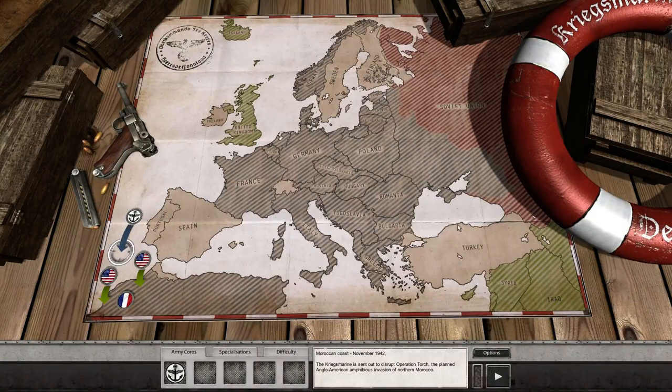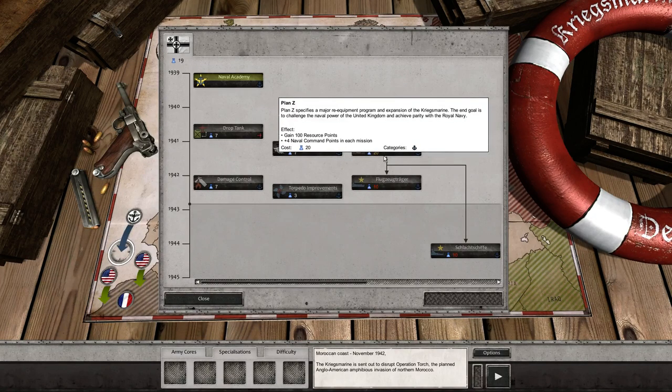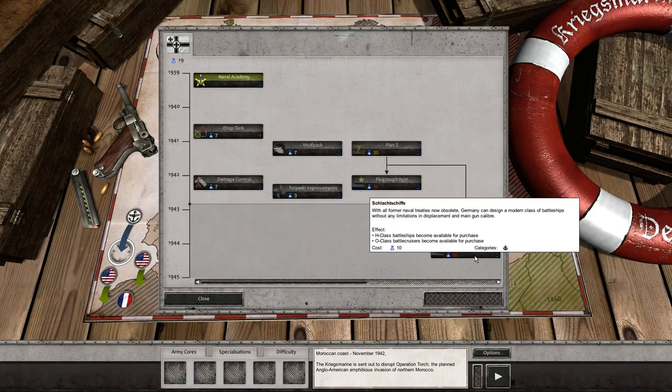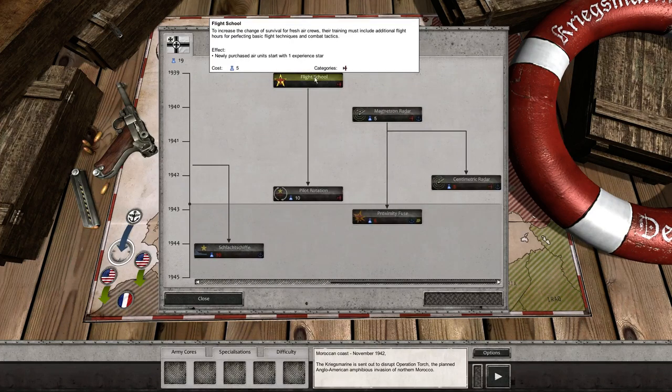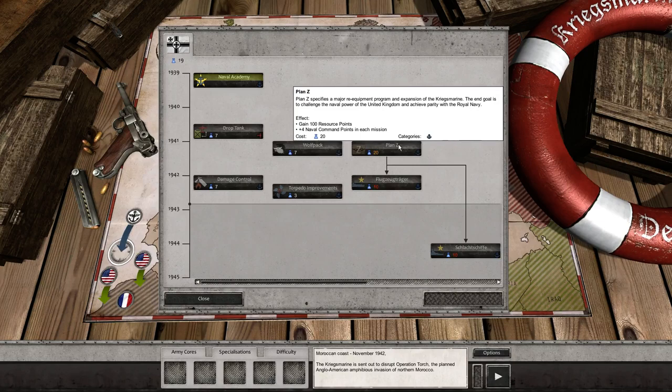Hello, welcome back to Order of Battle: Kriegsmarine Paradox gameplay, and we're about to start Operation Torch. I'm just gonna check the specializations. I have 19 points and I need 20 for Plan Z and another 10 for the Flugzeugsträger, so I'm pretty far behind on that. I should probably not have taken Flight School, in which case I would have had Plan Z by now.